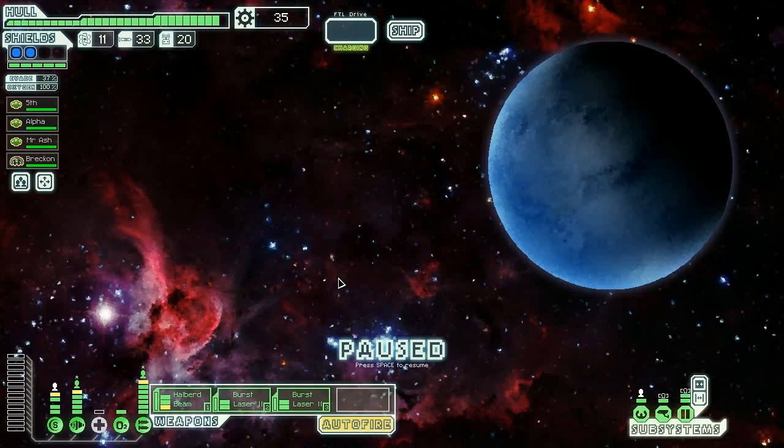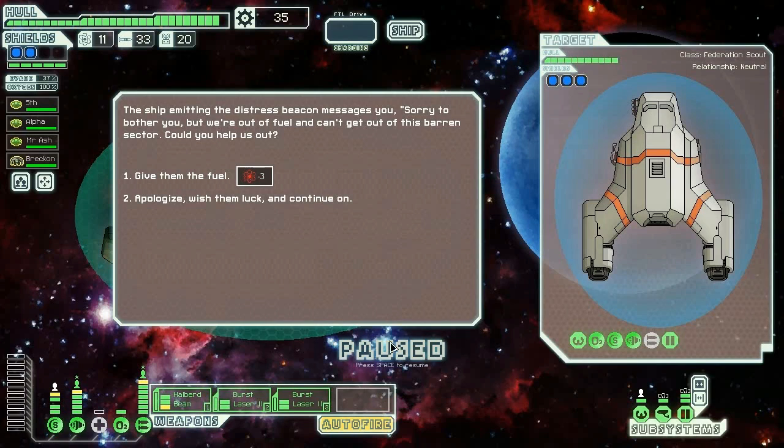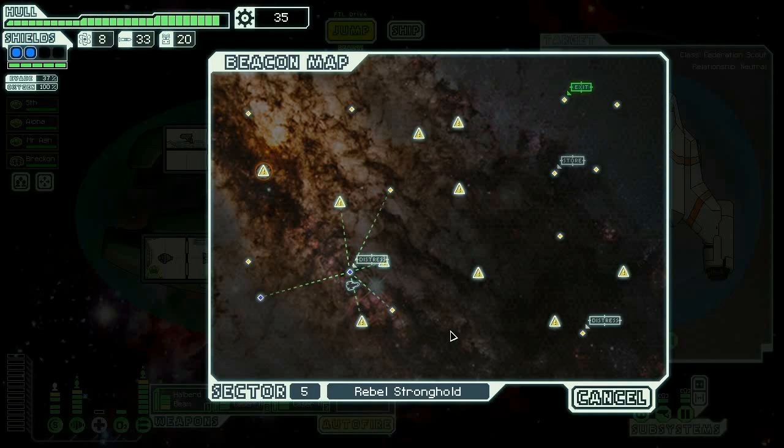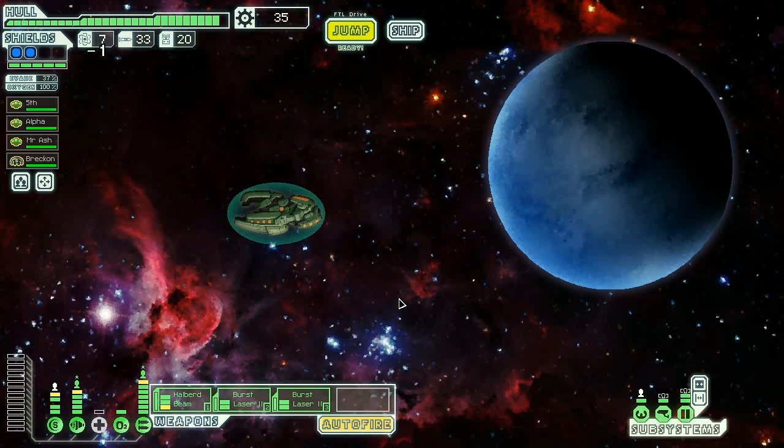Let's go to this distress call — although we should be avoiding these because we're trying to find the rebel ship. They want us to give them three fuel — yeah, let's do it. They gave us a sector map update, which is kind of awesome. We can now chart our way — I think I'm gonna avoid this, hoping it's not the ship.